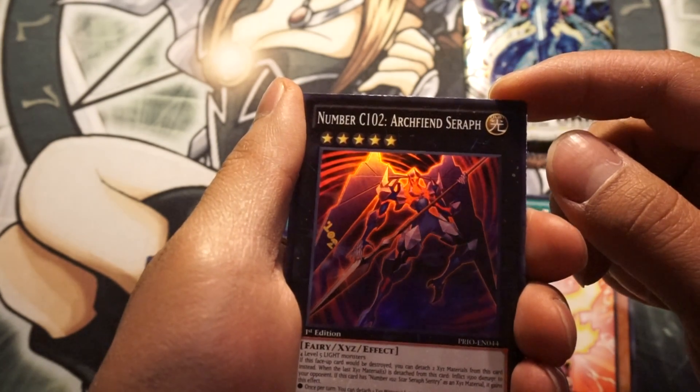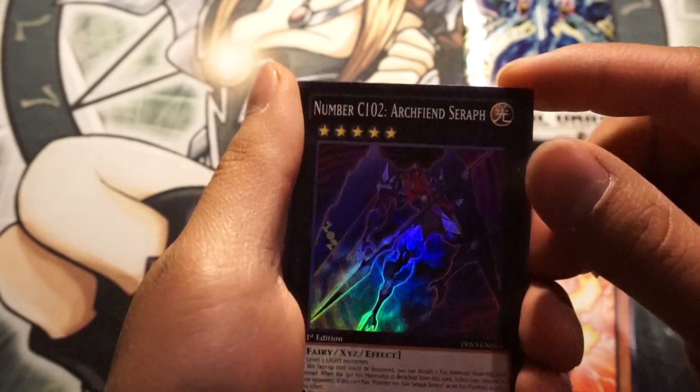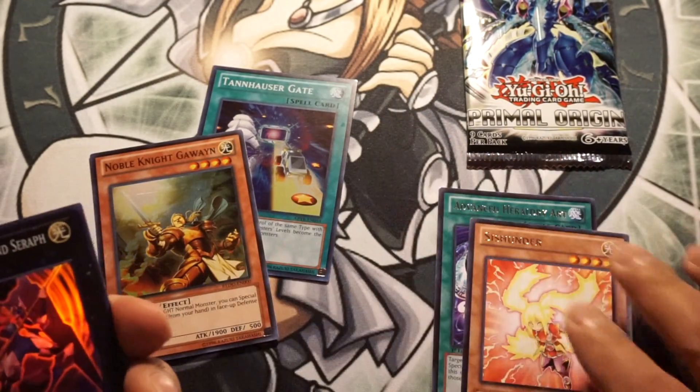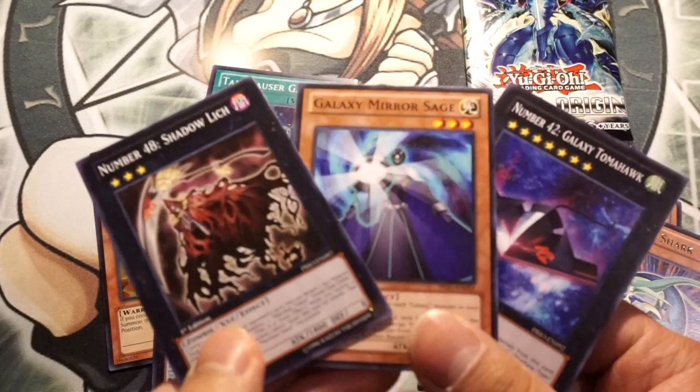Number C102 Archfiend Seraph — okay, at least we got a super. So we got two supers, or actually three supers as of right now. Three for three on supers — and that's the rest of those cards.